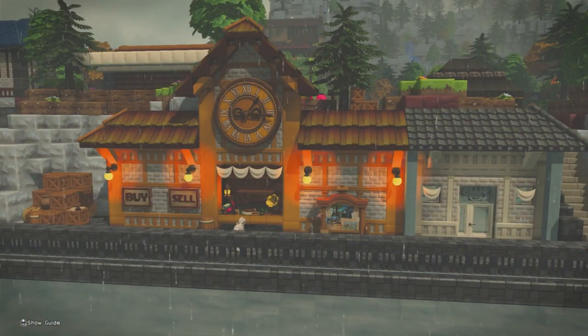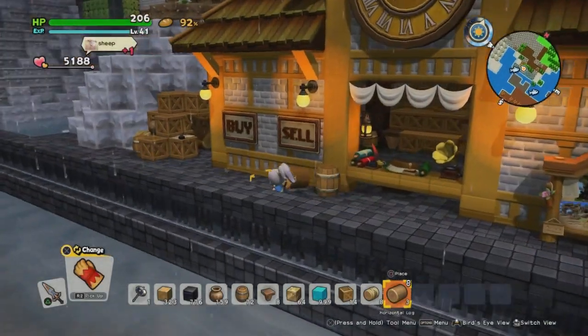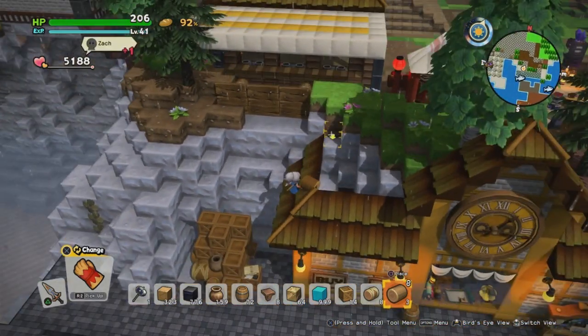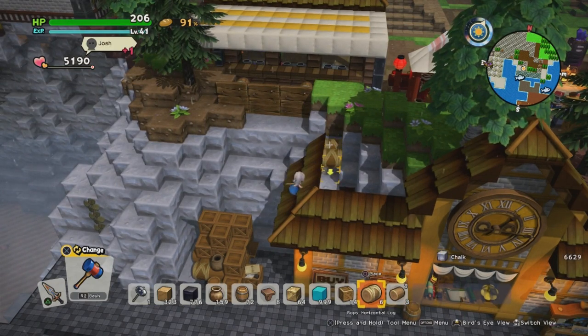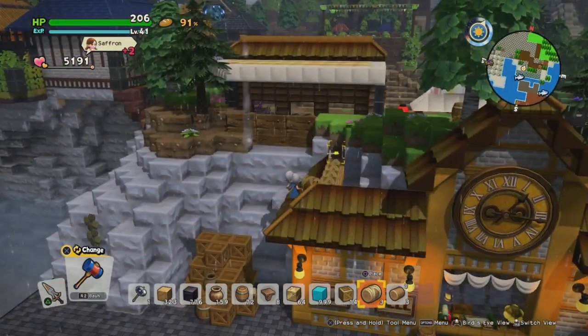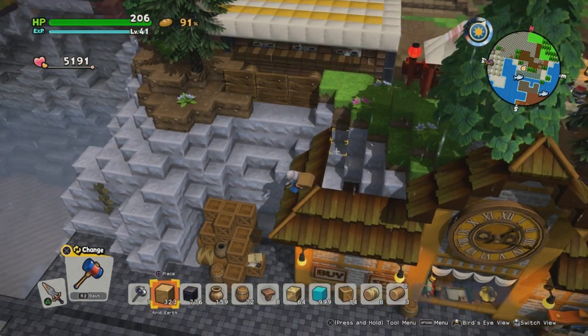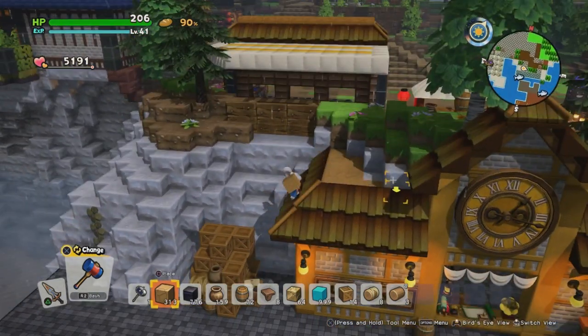That's going to be it for part one, which is getting the trading post vibe of our dock. The next part is going to be making that flat space above the water look like a dock — we'll add elements that make it feel like a dock plus a few small boats, and we'll start work on the big boat shed as well. I hope to have that out in a couple of days. If you have any questions or need any help in the meantime, as always just let me know.